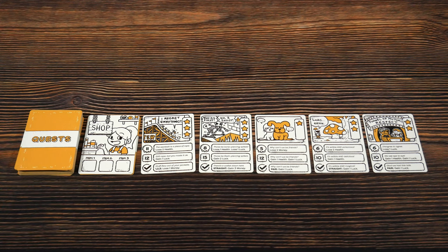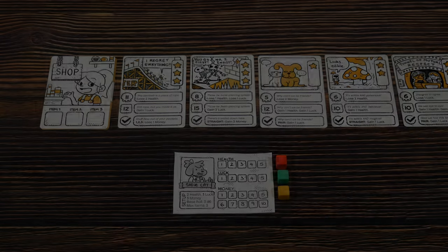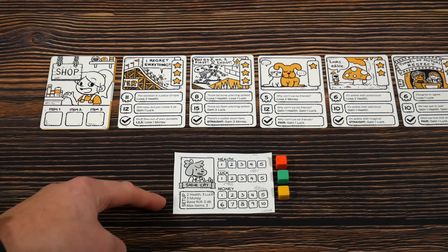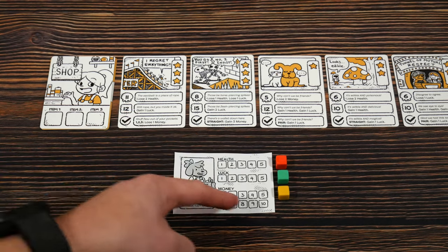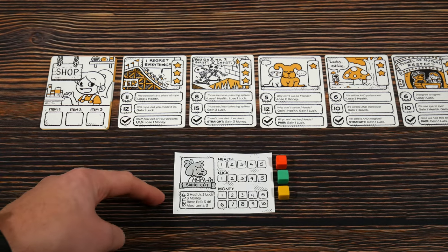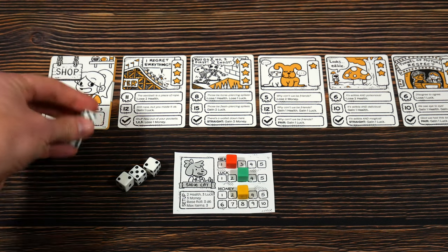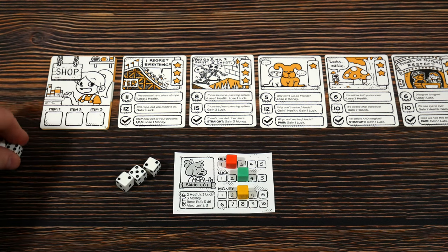Now we set up our character — very easy. In the prototype I have City Cat. The setup instructions say two health, three luck, and three money. We'll use cubes to track across each of them. We have a base roll of three D6s. We also have a maximum item inventory of three. Besides the base dice for your character, the overall game will have six white D6s inside it, so place the ones you're not using just off to the side for now.